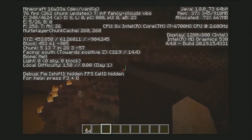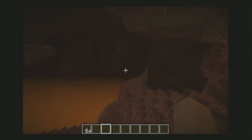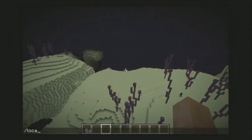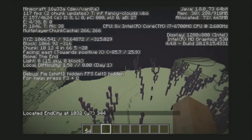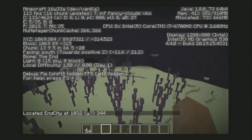It can locate the fortress and city, the stronghold, villages, mineshafts, and the temples. Although all the temples are using the same system, so it will give you the nearest one. So if you try to find a temple, it might be a desert temple, it might be a jungle temple — you can't really know.